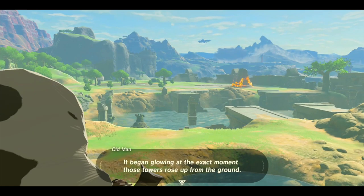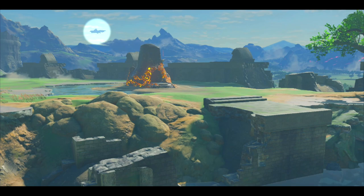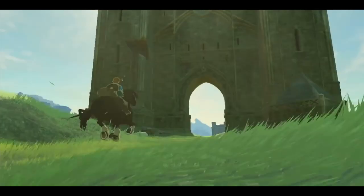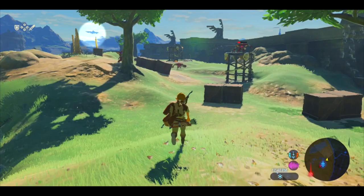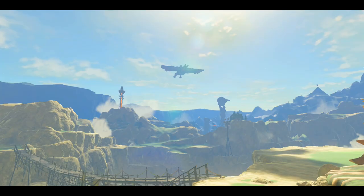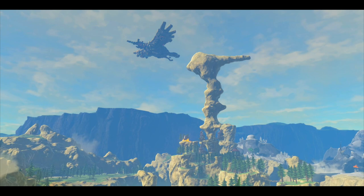As was the case with Va-Rudania, from even the earliest moments of the game, the divine beast Va-Medoh can be seen flying over the northwestern section of Hyrule — a massive, looming figure in the distance. I recall being absolutely fascinated by this before the game even came out during the E3 2016 demos. Seeing this huge flying machine out there was quite enticing. Since Medoh is so visible and out in the open, it isn't a stretch to say that it's likely to draw people in out of curiosity, which eventually will bring us to Rito Village.